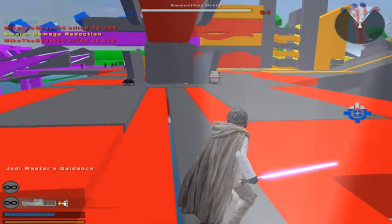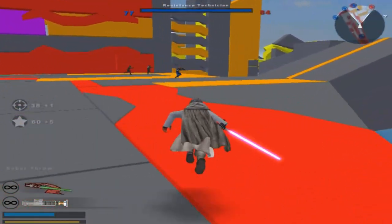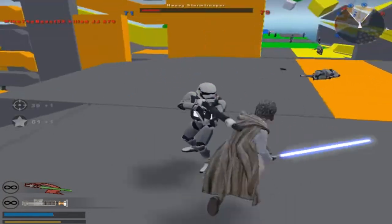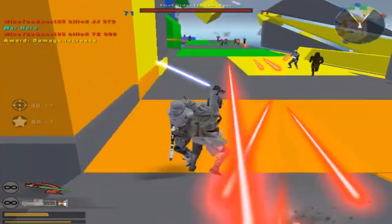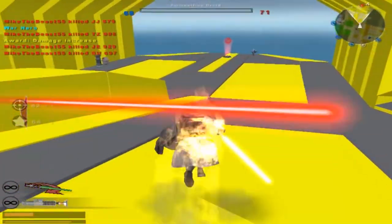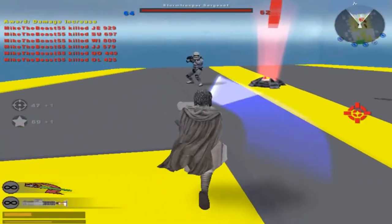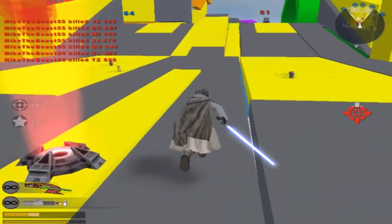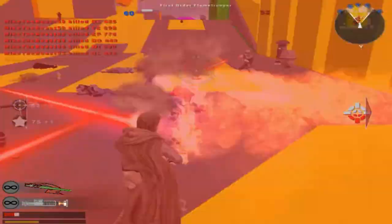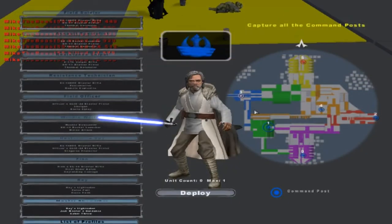Alright, Jedi Master's Guidance — I can't remember what this does. We're losing by probably ten people. We capture the command post. Now this is just unfair to them, but who cares? You got Supreme Leader Snoke and all those good guys over there. We still killed a whole bunch of them — I don't care. Well worth the price. Let's go Finn.